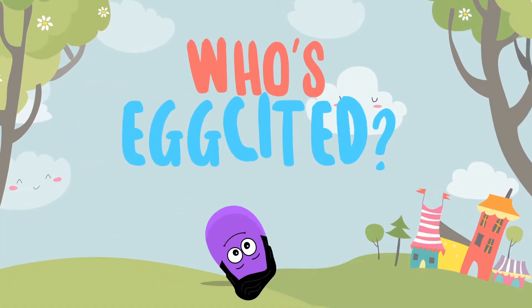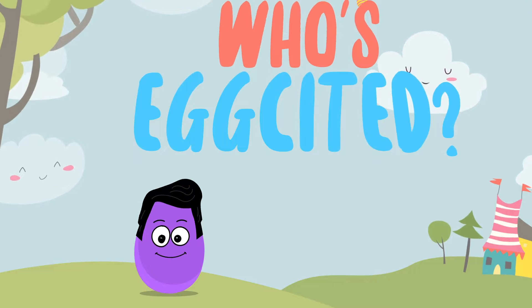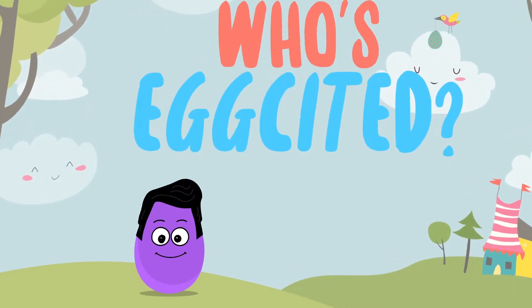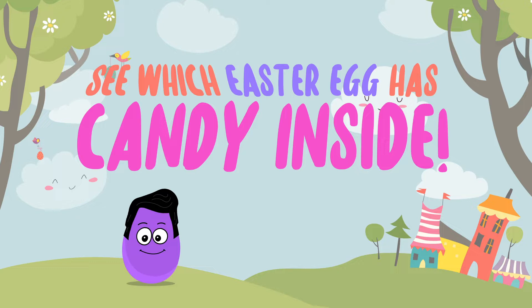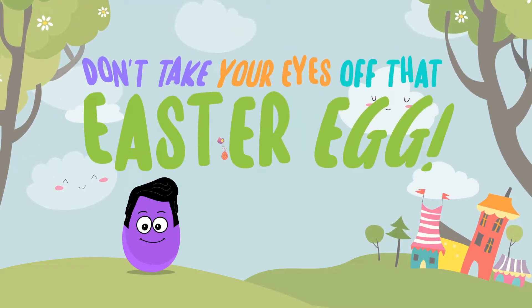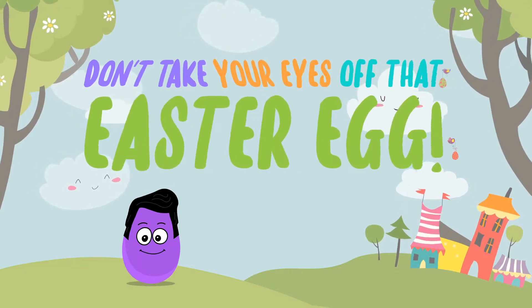Who's egg-cited to play a game? I know I am. Let me just egg-splain the rules so everyone will know egg-zactly how to play. You're about to see several Easter eggs on the screen. One of those eggs has a chocolate bunny inside. The eggs will then get shuffled up, but your challenge will be to keep your eye on the egg with the chocolate bunny.